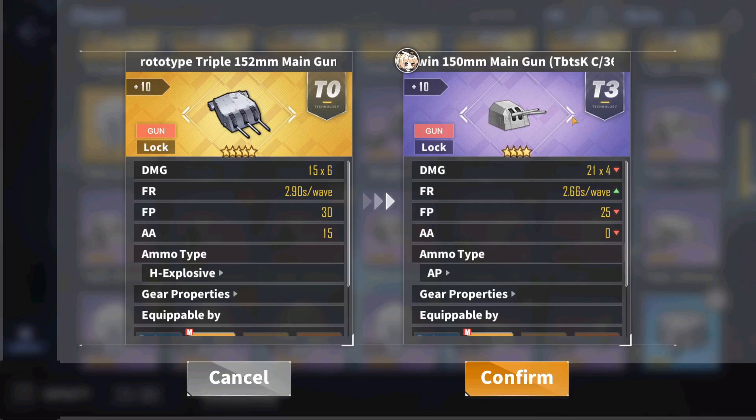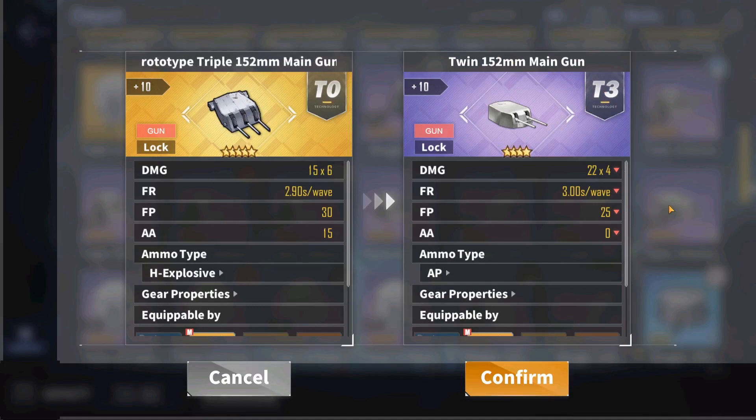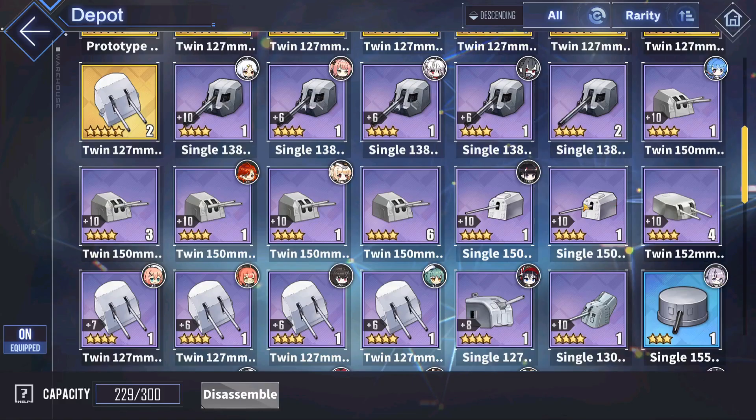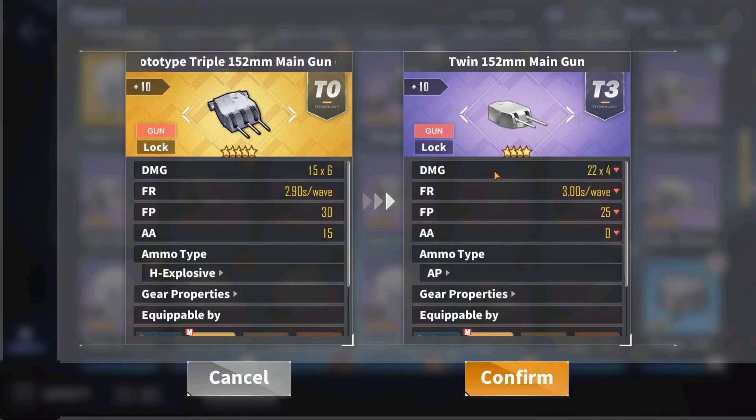If you don't have those two options, the purple budget-friendly options — almost identical in performance — are the twin 150mm and the twin 152mm. The twin 150mm is a very solid option with great accuracy, damage, and fire rate; you can really never go wrong with it. You can obtain it from Ironblood purple and gold boxes, stage 4-2, and stage 9-3. The twin 152mm can be obtained from Royal Navy purple and gold boxes, stage 4-3, and stage 10-1.